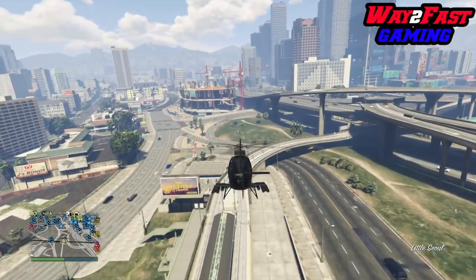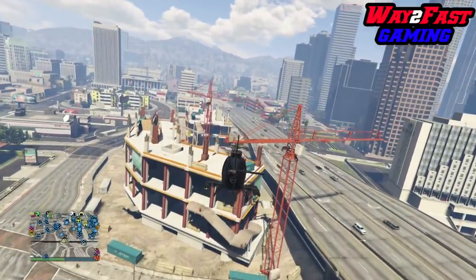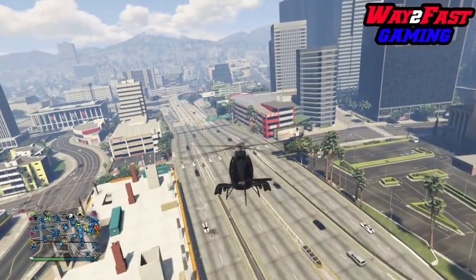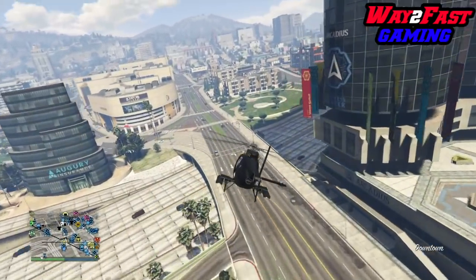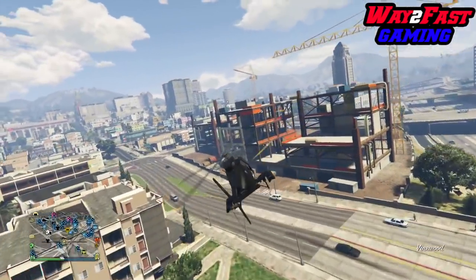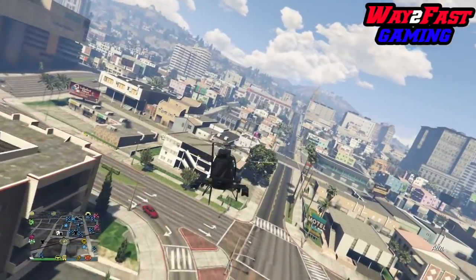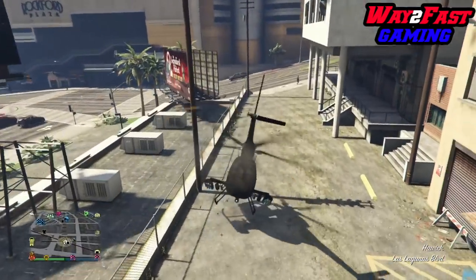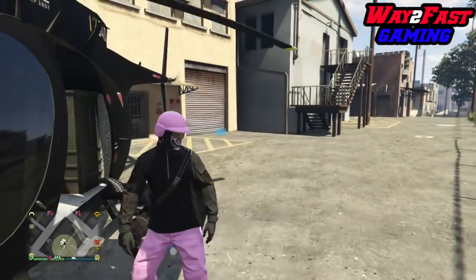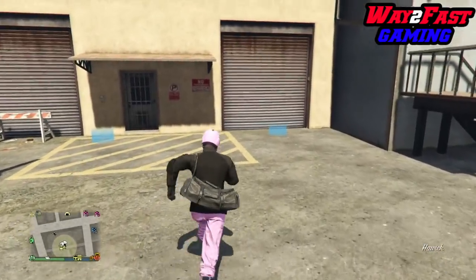Now head back over to the biker clubhouse. In there we've got our Fagios that we're going to dupe, we've got the Bennies vehicle, and the biker mod shop. You don't need custom plates — you can change armor or anything on the vehicle and it will make a duplicate copy. Whatever you do to the vehicle, just remember to change something — like the plate — when you go to sell it, since it's a carbon copy.